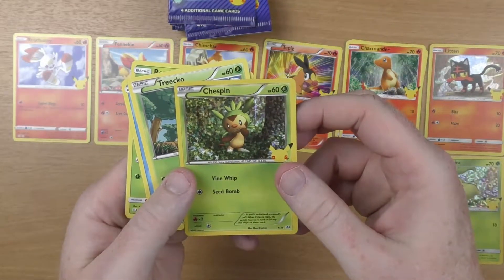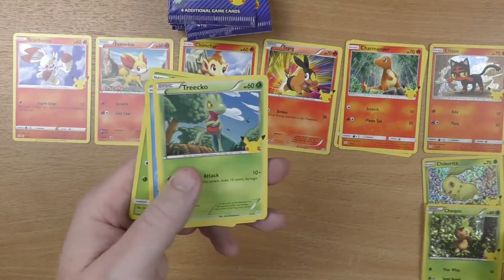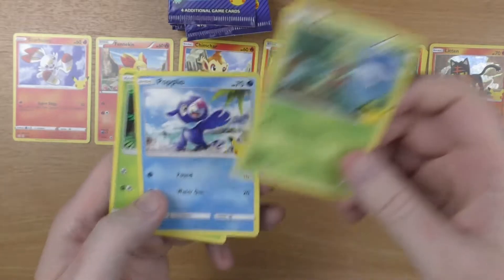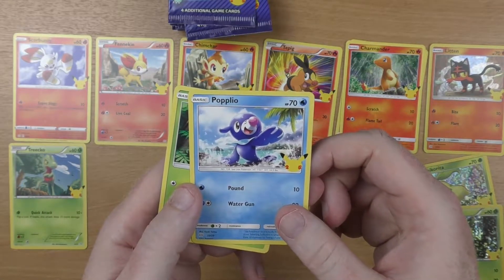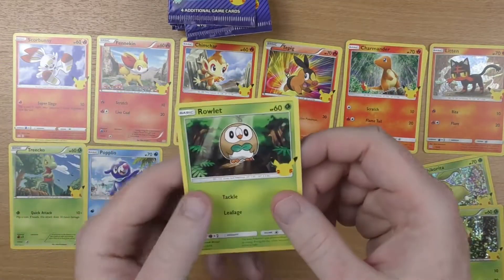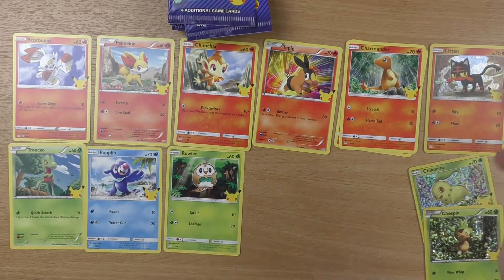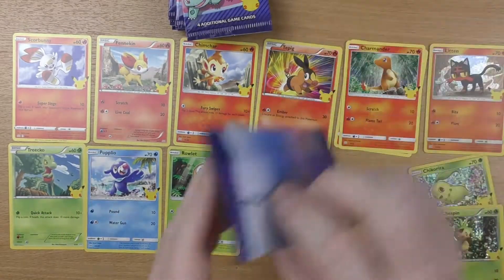We've got Chespin — so another shiny. We've got Treecko, we've got Popplio — I think I've heard of that one — and Rowlet. I have heard of that one. So we've got one, two, three, four, five, six, seven, eight of the standard ones.